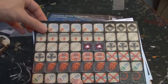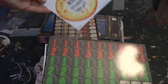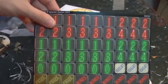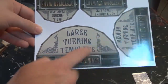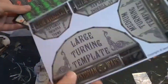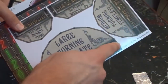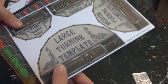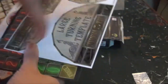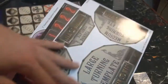When you pop this open, you get a bunch of card stock with markers — templates for explosions and such, some other markers, and turning templates. The one issue I have is they're not pop-out-able, so you can't pop these guys out and ensure you get a nice clean cut on them.